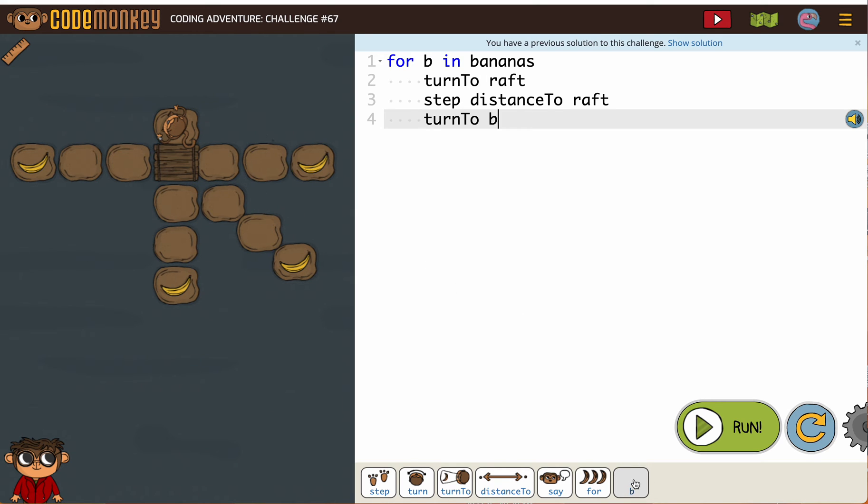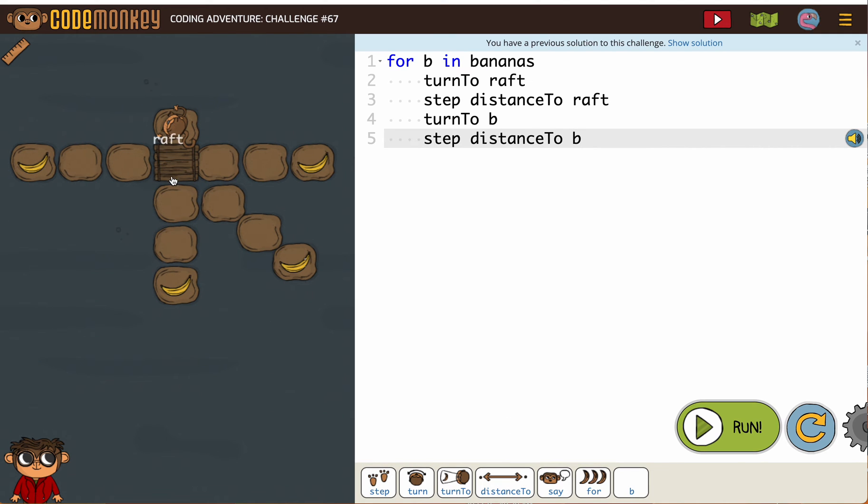If you don't have the monkey go to the raft first, the monkey's gonna fall in the water. So every time, the monkey has to go back to the raft.